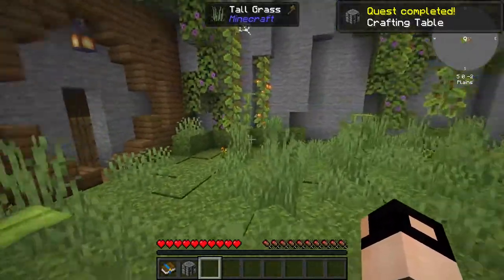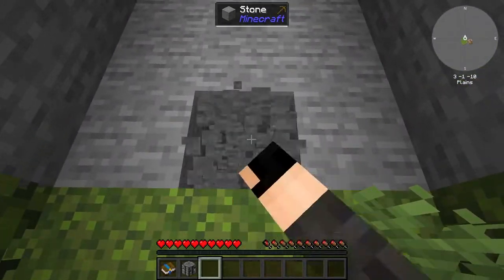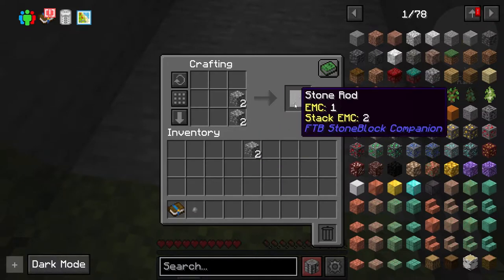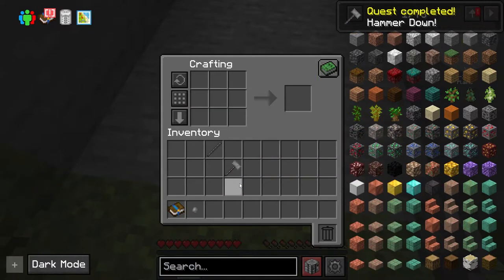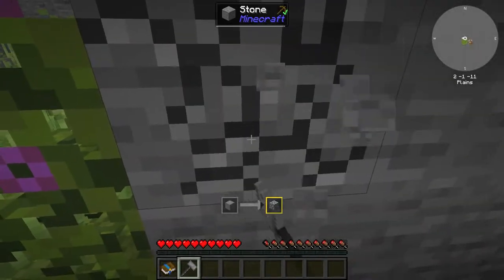We'll need a crafting table - let's see where to place it, we'll rearrange everything later. The crafting table uses a regular recipe but with stone. Then you'll need three stone rods and two cobble. To make all that I needed 40 stone pebbles. Now you can start mining faster.